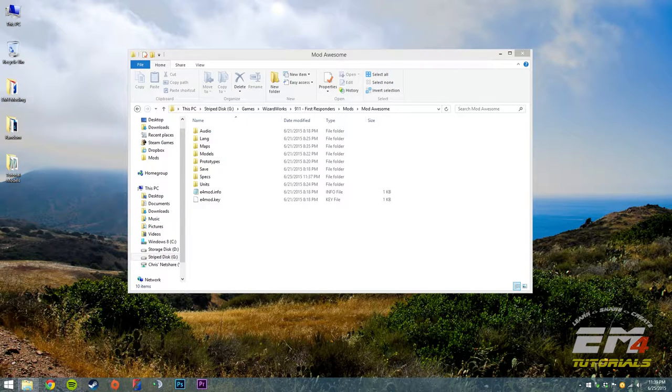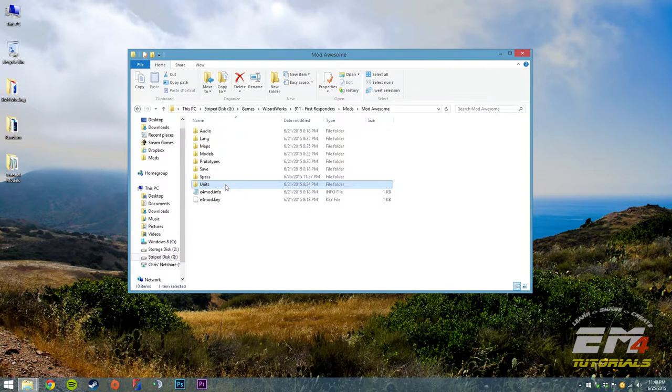What we're going to do is go into our mod folder. I am in my mod awesome mod folder, and into the units folder that we created in the first video, all the way down to this 100-NEMS-Ambulance-01 folder. And it is empty.